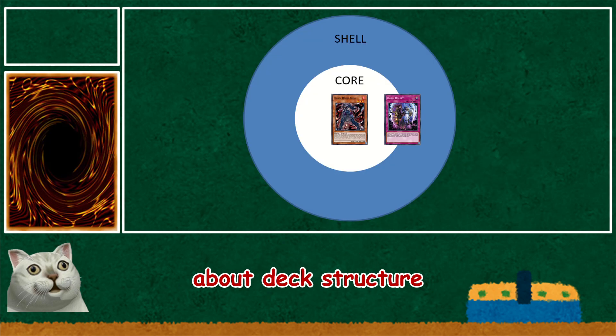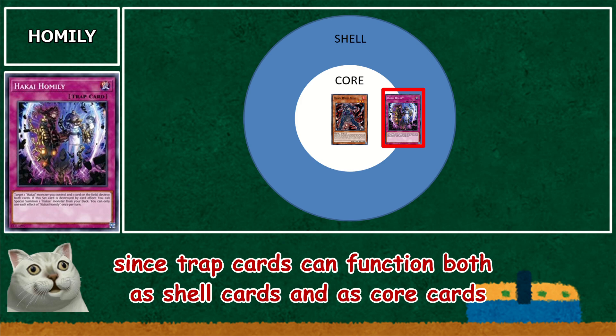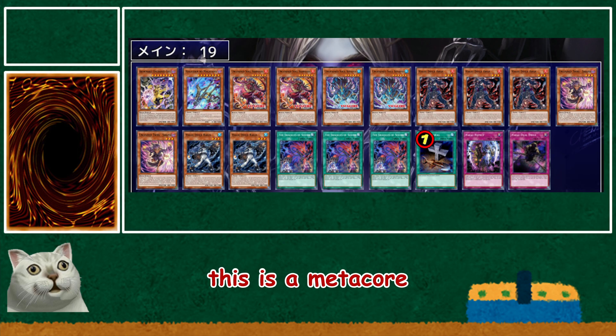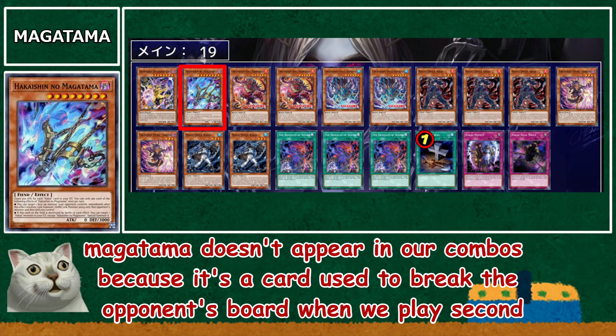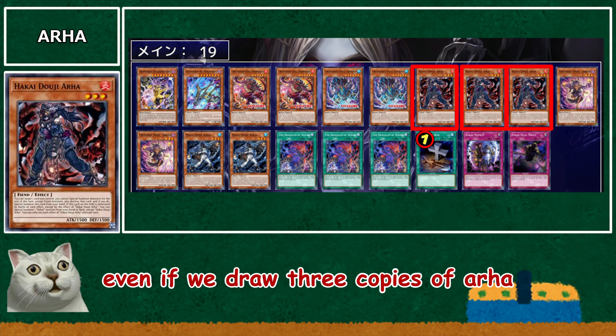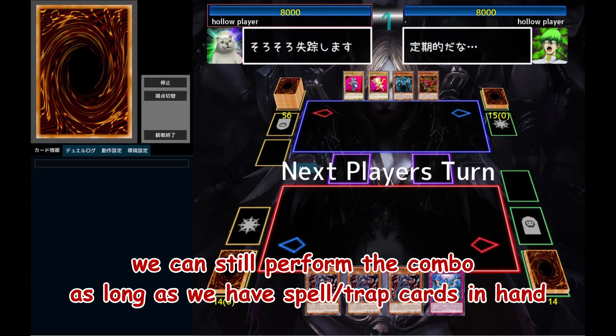About deck structure: since Trap cards can function both as shell cards and as core cards, we can use either a 32 or a 41 deck structure. This is a meta core. Mega Tama doesn't appear in our combos because it's a card used to break the opponent's board when we go second. To prevent Chiyama from being banished, we need to include 2 copies. Even if we draw 3 copies of Arha, we can still perform the combo as long as we have Spell or Trap cards in hand.